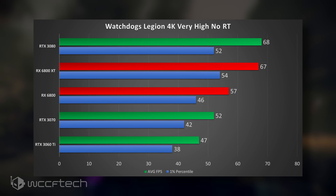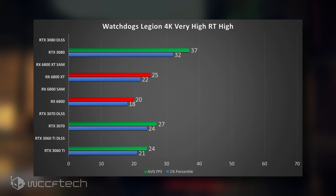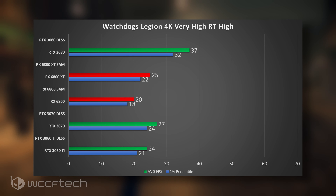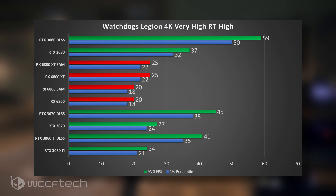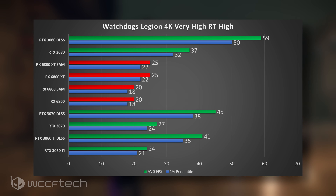When you turn ray tracing on at 4K, quite honestly none of these are really where you want to be playing the game — 4K with very high settings and high ray trace reflections is demanding. With DLSS enabled, the 3080 gets right there at 59 FPS, while the rest I'd definitely call 1440p cards.